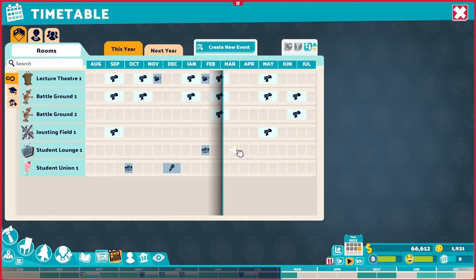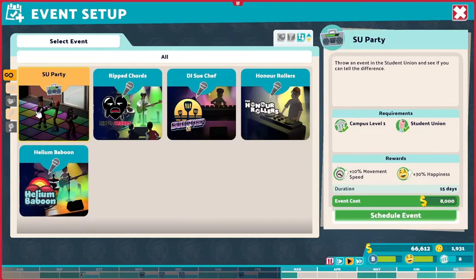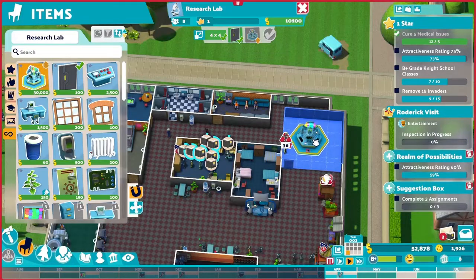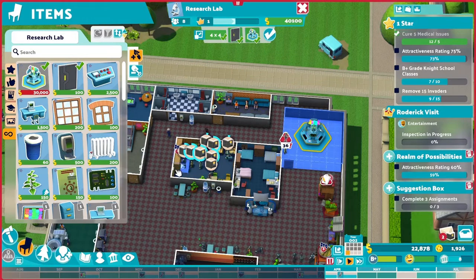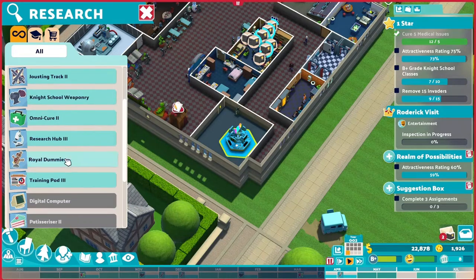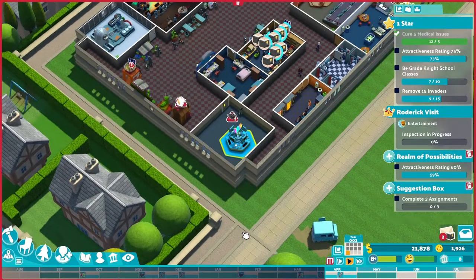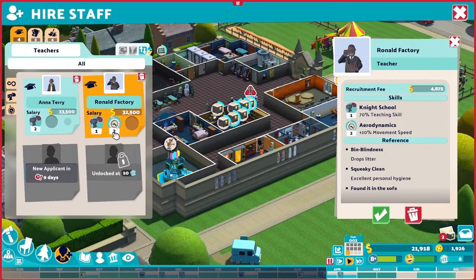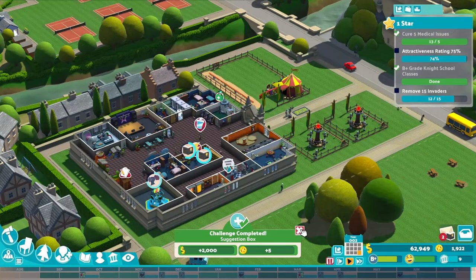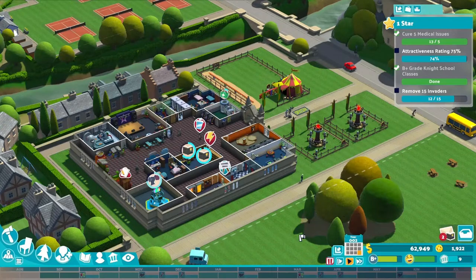We do have money to schedule events. I'd invest in keeping my students happy so they do well in their studies. In April, I have accumulated some cash. I can build a research lab now. Our first research topic is royal dummies — they are needed by some students to complete their assignments. What I should also do is hire one more teacher who can work in the research lab. By the end of the second year, we are quite close to acquiring our first star.